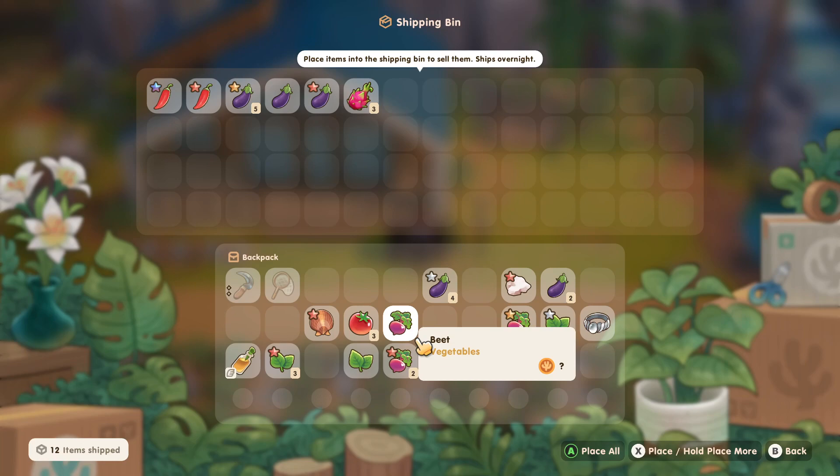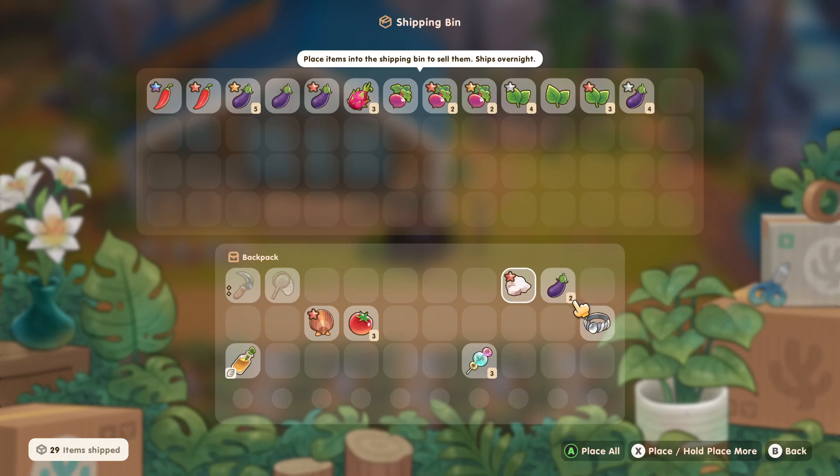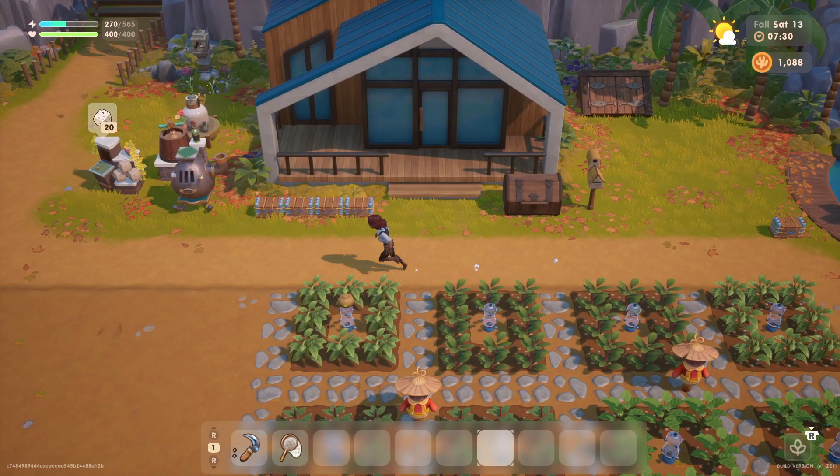Sell, sell, sell. Basil — we are selling that too. Eggplants, go make us some money. Tomatoes. And we got this Patagonian scallop — we are selling it.